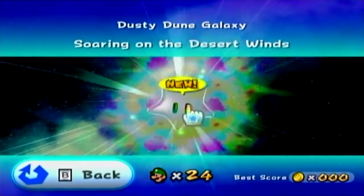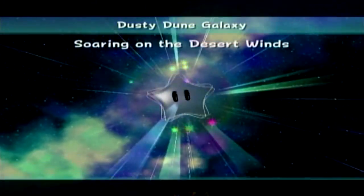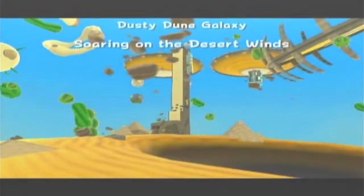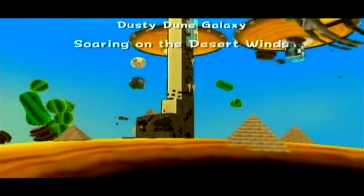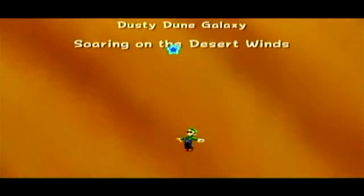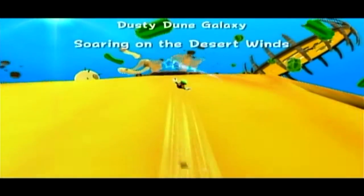Some desert levels exist out there that are good, but they usually have really nice gimmicks. But desert gimmicks usually suck. Because sand is like, oh, let me slow you down. And then they're like, what if we have wind as a gimmick? Because wind sucks too — it just makes it so you can't aim where you're going.